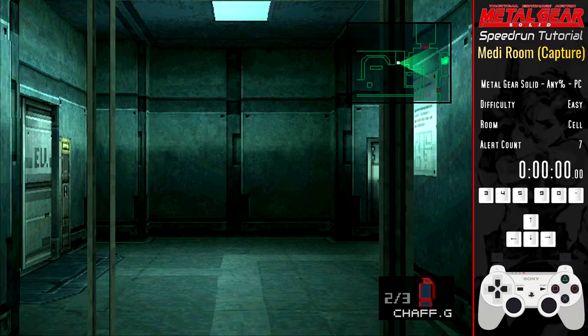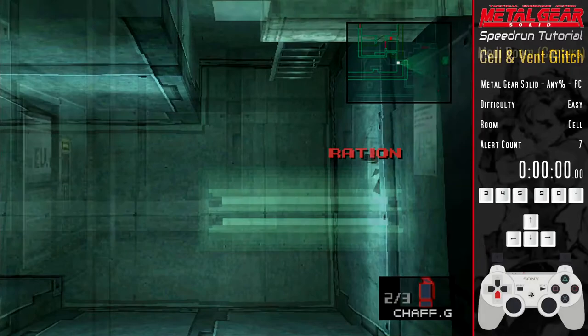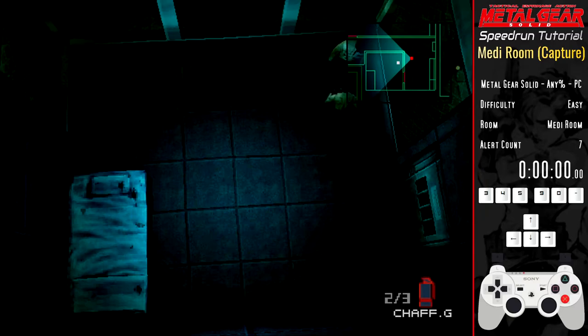With that let's get this thing started. We start just outside the door to the medi room, reachable by using the vent glitch to go out of bounds in the cell. If you don't know how to get here check out my previous guide. Run into the loading trigger and immediately hold X to skip the cutscene.